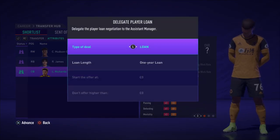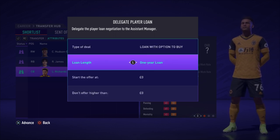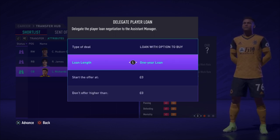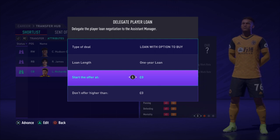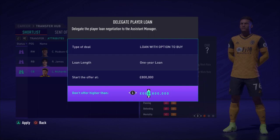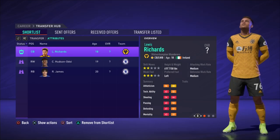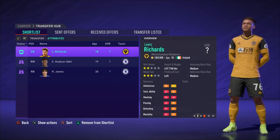One of the best updates is the fact that you can now offer to loan a player with an option to buy at the end of the season. I haven't had any luck doing multi-year loans, but a one-year loan with the option to buy at the end has worked pretty well. That's been a fantastic addition — a lot of people were asking for that in FIFA 20.